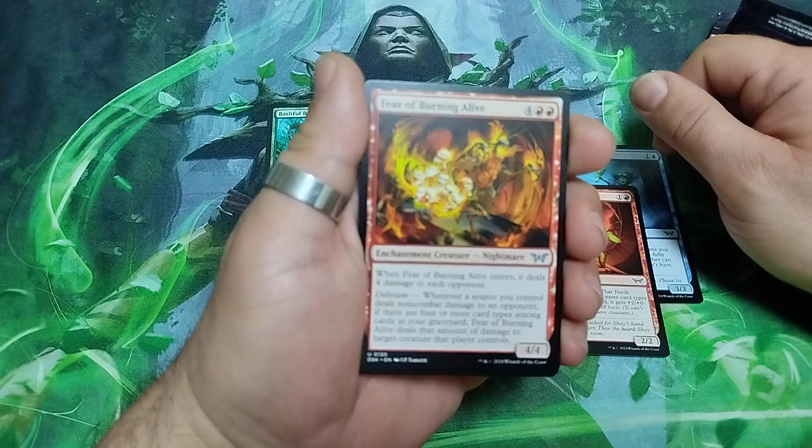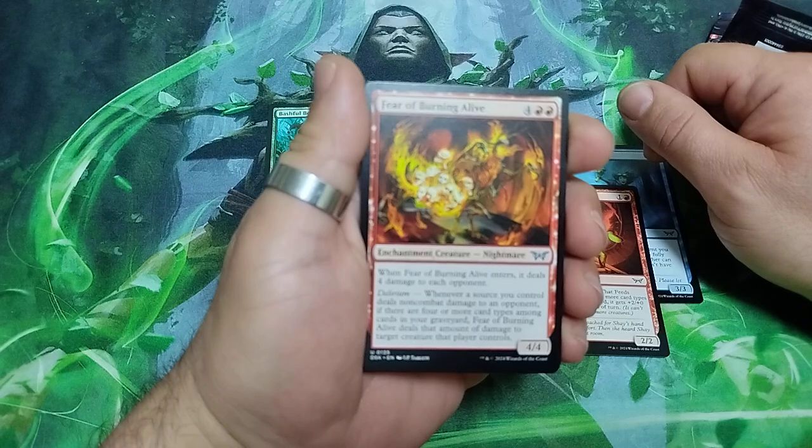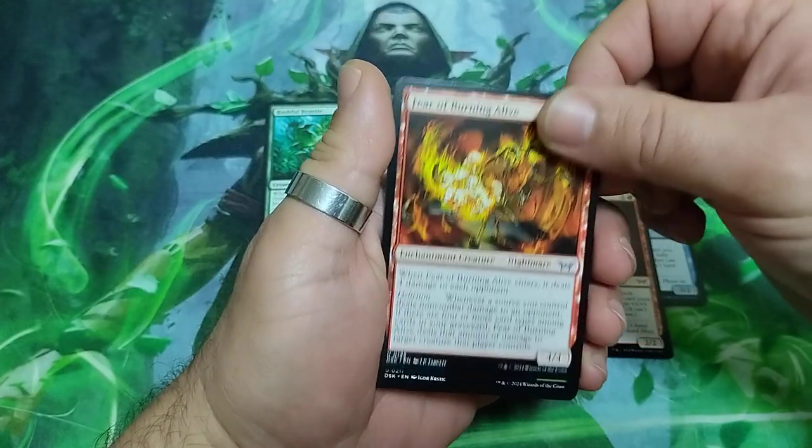Fear of Burning Alive — six drops. When it enters the battlefield, it deals four damage to each opponent. It also has delirium and it is a 4/4.